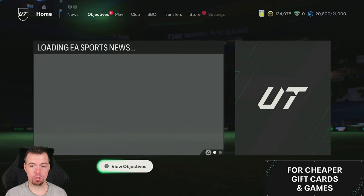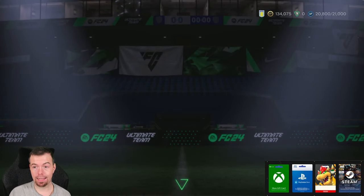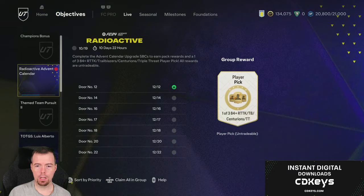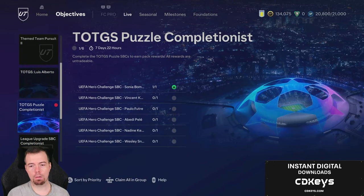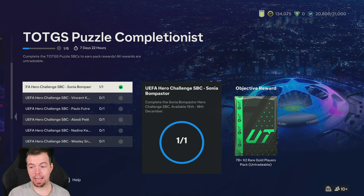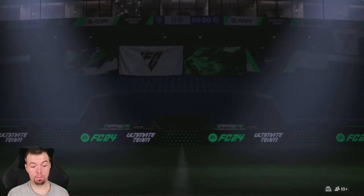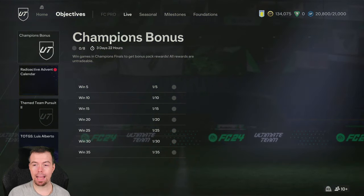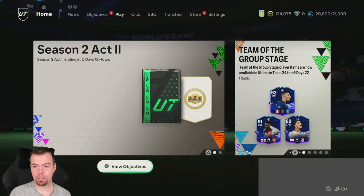Once you've done that, you go to your objectives and you can claim something else, because there is a new objective to do with these Hero SBCs throughout the week. It's the Team of the Group Stage Puzzle Completionist — you get different rewards, but today you get 78-rated times two on top of the small prime gold players pack, which is good considering it's only a 3k SBC.